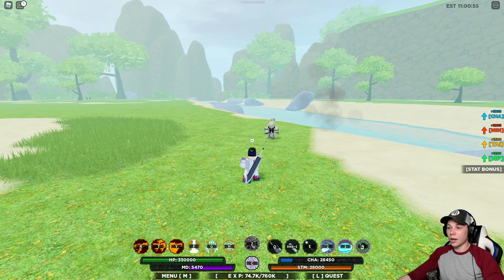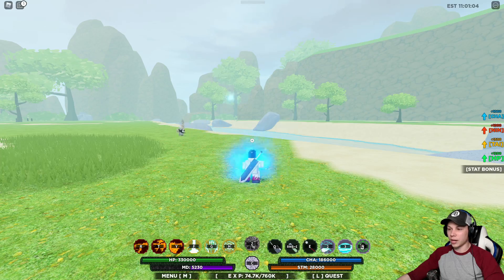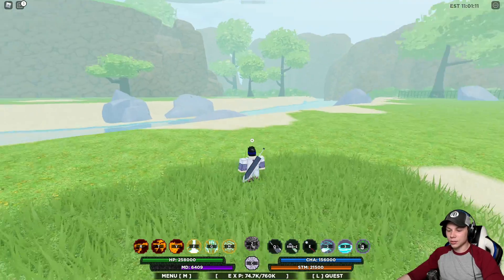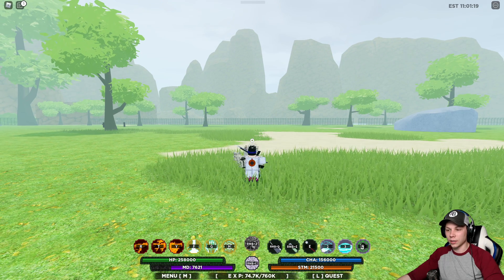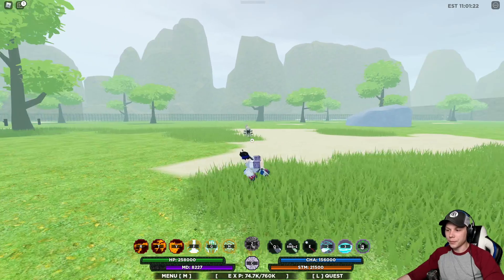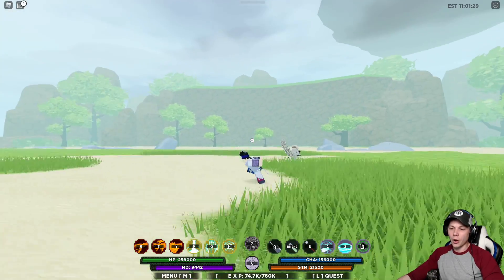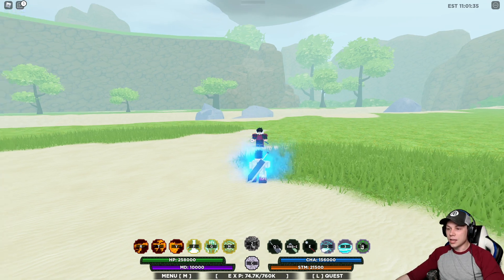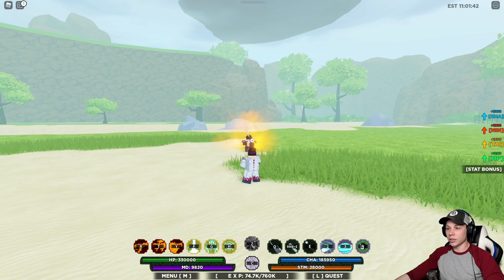Y'all ready to see me spar with this dude? Let's get our chakra mode up. Actually, our mode bar is just about up, so let's go ahead and do this. Byakugan — I'm jumping three times to tell him I'm ready to spar.